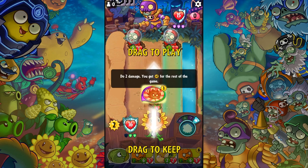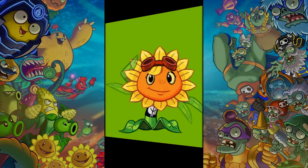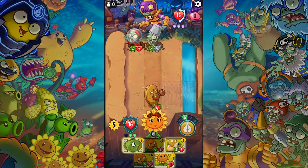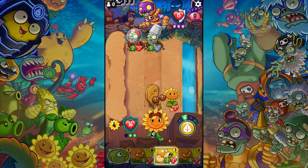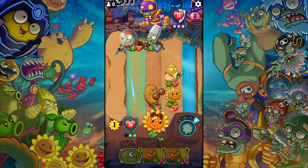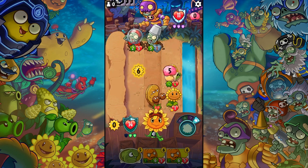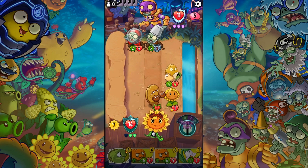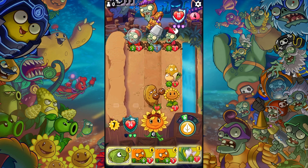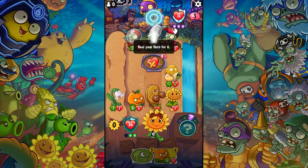We got a block — let's see what it is: do two damage and get one sun for the rest of the game. I'll kill you off so I can get an extra sun on the next turn. I have some high-cost cards. He can't kill me, that's good. Let's place this guy right there and he gets two-two, all right nice. I do gotta do something about this guy though — he's got a heal.